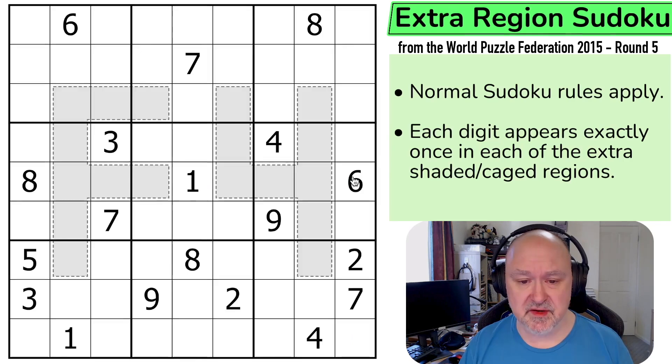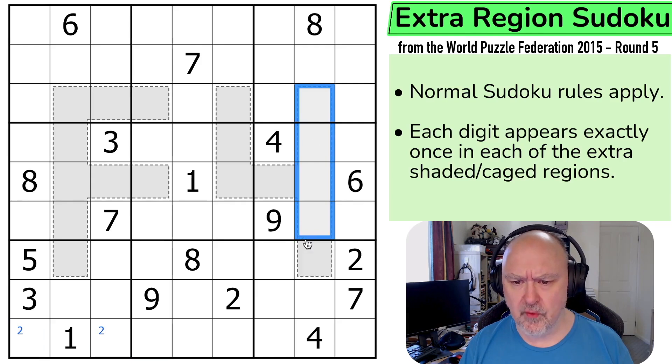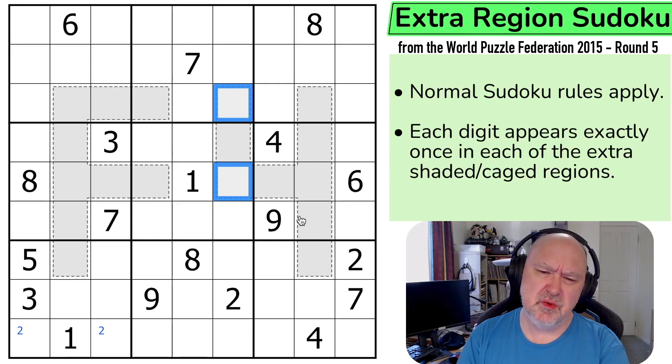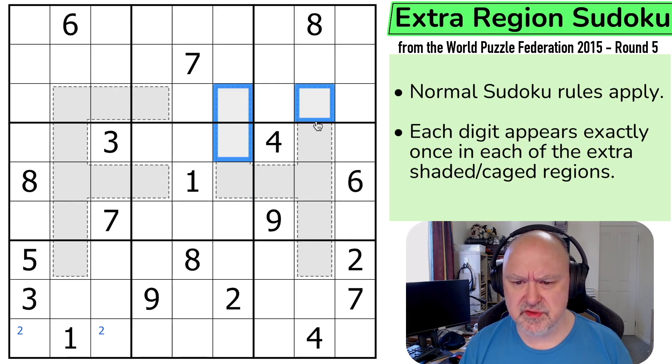I'm going to restart the puzzle to restart my timer. Can I do anything with normal Sudoku? I can see 2 is in one of those two. Where is 4 in this region? 4 has to be in one of those two cells. Do I want to start pencil marking based on region? Like 4, 6, and 9 — 6 is in one of those, 8 is in one of those. So 4, 6, 9, and 8 can't go in those.